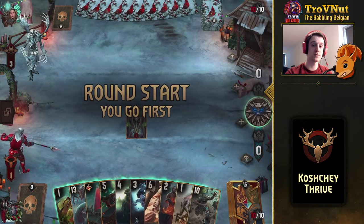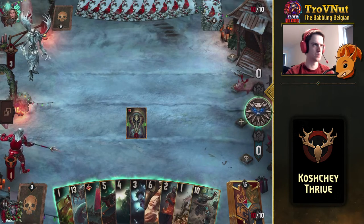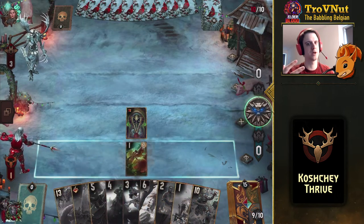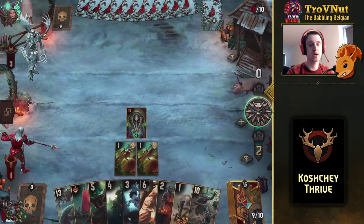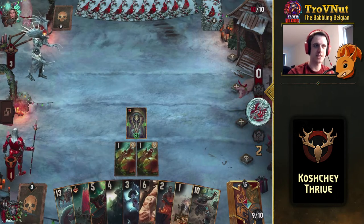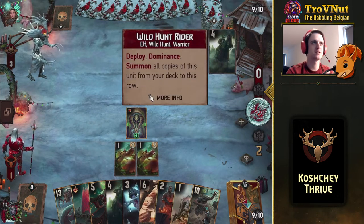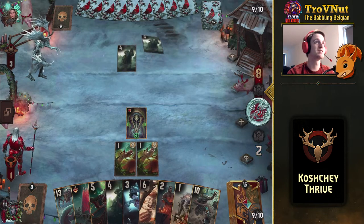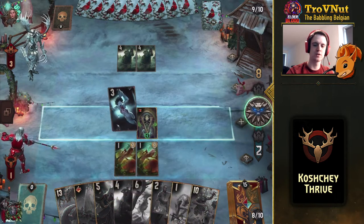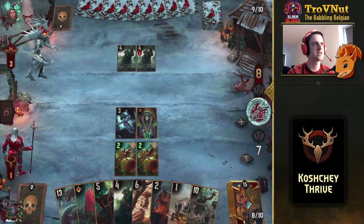We don't have Karantir or Koschei yet, so we'll have to be careful. We can pull one of those with Nagelfar, but right now we're going to slowly build up. Starting with the Endrega Larva — the classic monster opening. I actually called this deck the 'Trivial Pursuit' deck, just because if you add an H after the T it sounds like Thrive. We'll bleed one of those Riders, then get our Riders out with dominance.